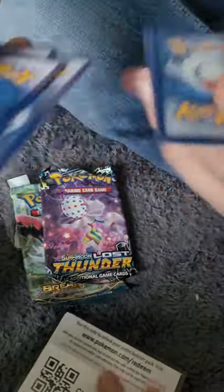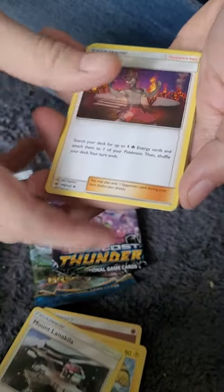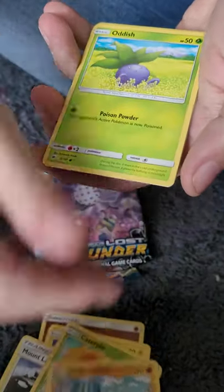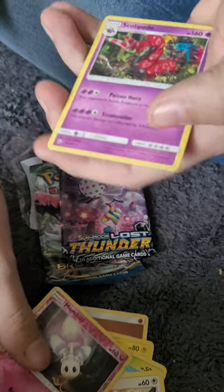Which one do you open first? Burning Shadows. Get the first pack open. Code - obviously the first person to use it gets it. We got Electabuzz, Miltank, Kiwi, Caterpie, Porygon, Snorlax, Oddish, Charmander, a Shiny Marill, and a Scolipede.